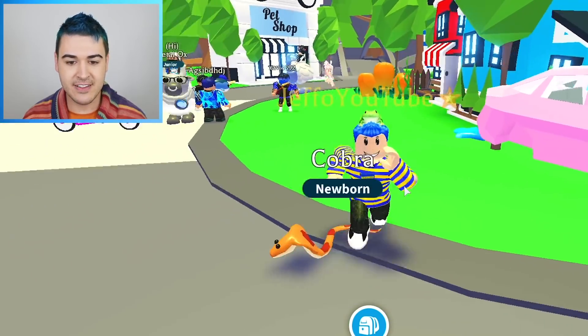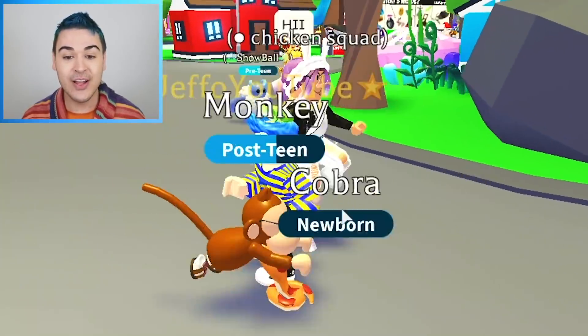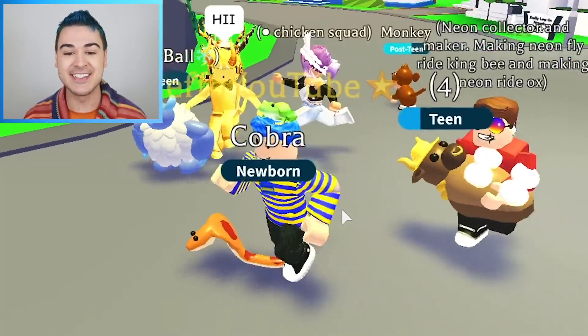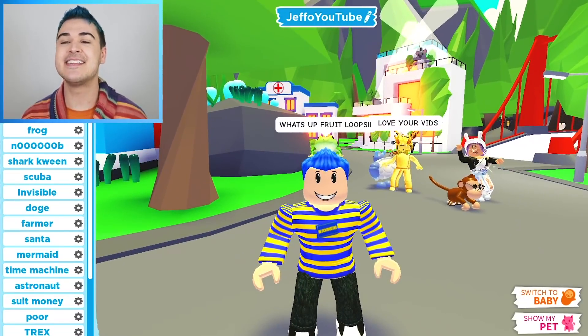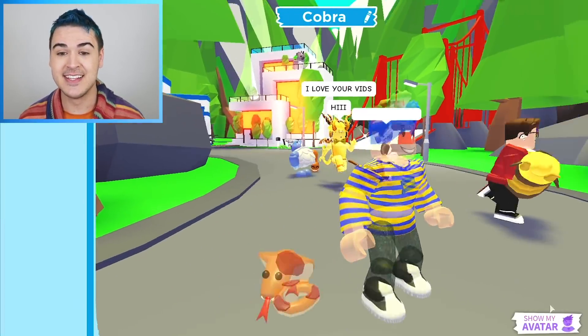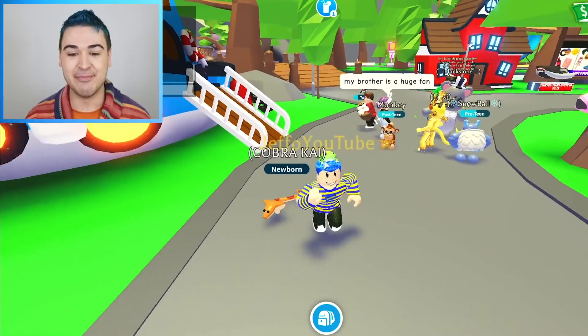We got to show him off here a little bit. Oh my gosh, look at this guy! He slithers around with you, and then he'll stop and he'll coil up! We got some people in Chicken Squad here. What's up, Fruit Loops? This is my first Cobra, and he is going to be a Fruit Loop member, you guys. I'm thinking Cobra Kai — what do you guys think? I feel like that's a solid name for your boy Cobra.